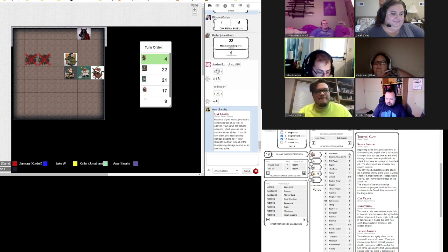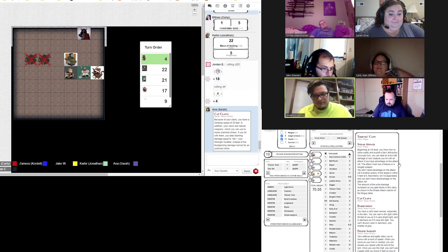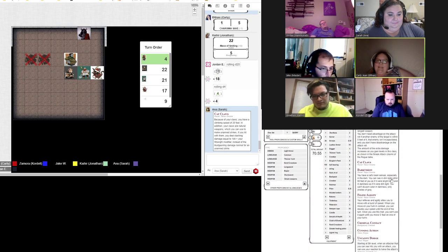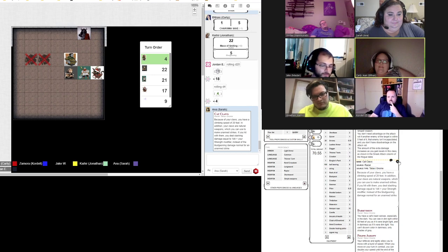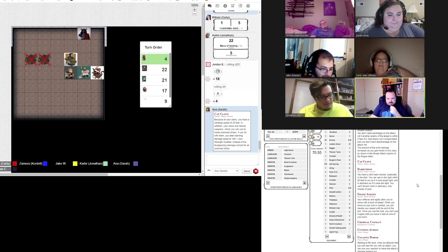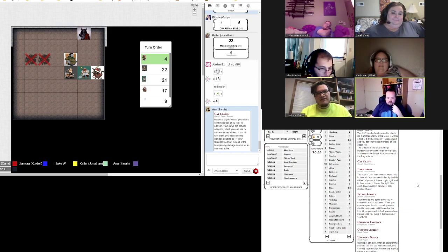Jonathan's turn. I am looking at my spell list to see what I can do. I have two channel divinities. But then what do I do when it does this again? Well, hopefully I kill it when it comes out. It has to recharge. When it comes out, everyone will have an action. I'll use turn undead.